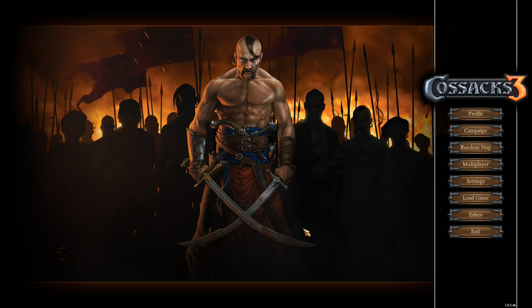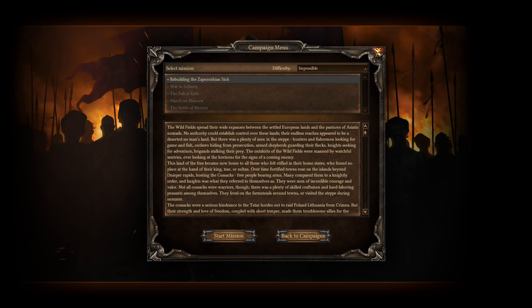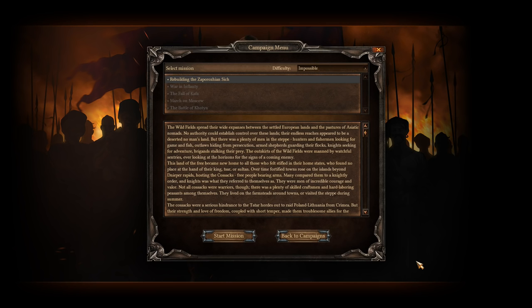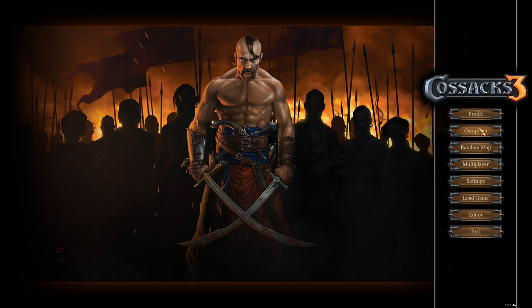If we go to Campaign and we want to make all of our missions available, all we have to do is — okay, we want to make them all available. Go back to the main menu, press Ctrl+Enter, then type 'WW' — that will give you developer access.